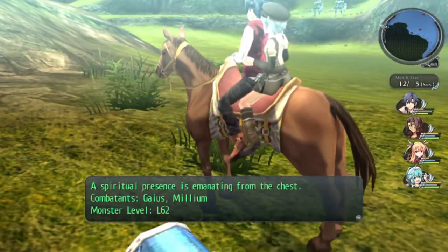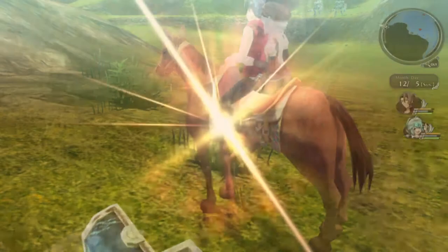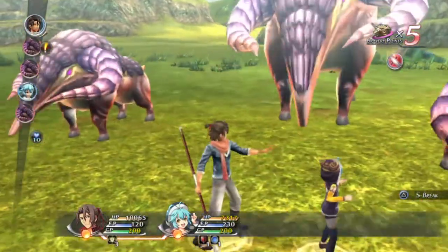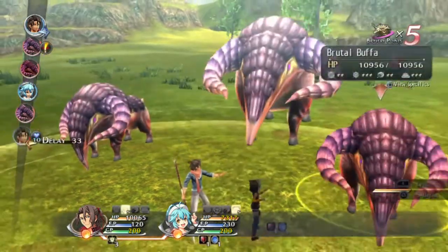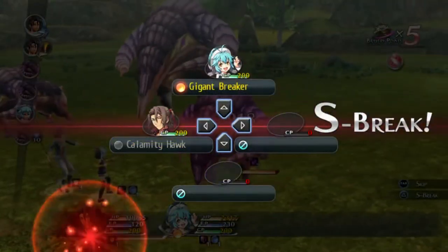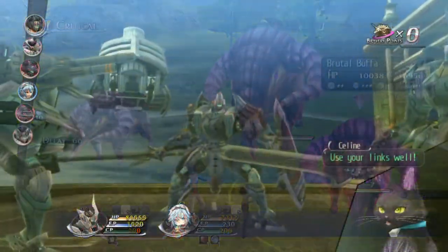All over the world map there is a new type of chest. Outside of the typical money-filled chests, chests filled with items and quartz, and some filled with enemies, the new chest is meant specifically for two characters to gain the overdrive ability. These chests ask for two specific characters and have them fight a horde of tough enemies. Once the battle is won, those two characters can use overdrive together.